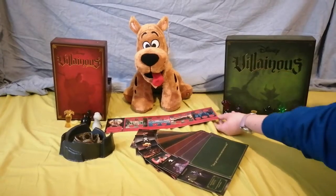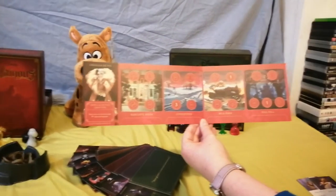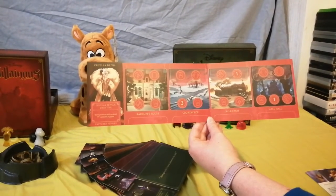Each of the villains gets this rather snazzy board that they follow along. Each board has locations based on the storyline and they can do lots of different abilities.